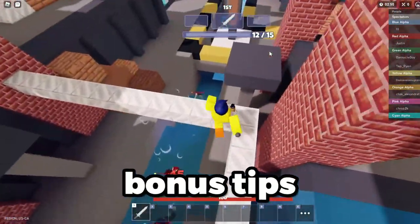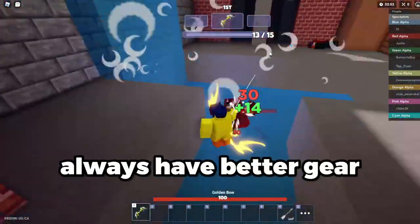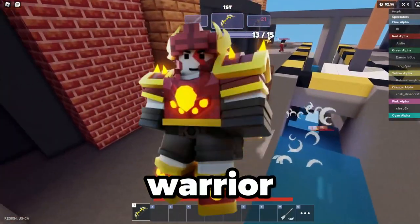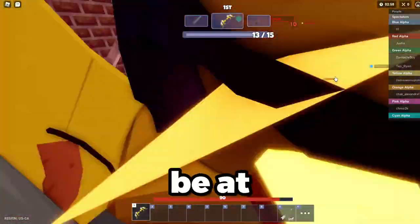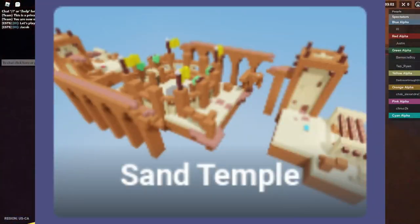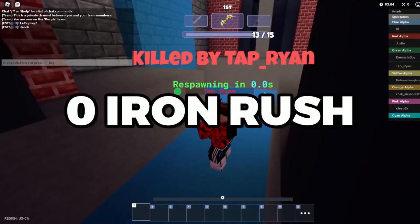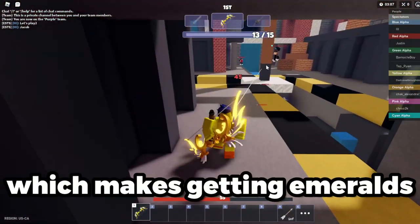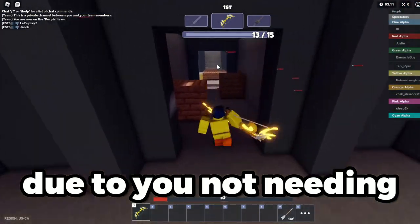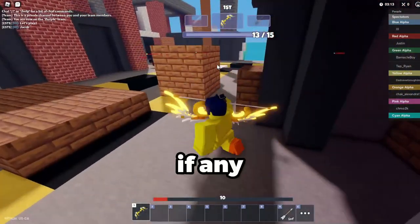Now it's time for the bonus tips. My first bonus tip is to always have that LBL, which is why it's good to have Royale, because that makes all melee be at a discount. Another bonus tip: on the maps Sand, Temple, and Glacier, you can use the Uzi kit to get zero iron loss, which makes getting emeralds and diamonds a lot quicker due to you not needing to buy as many blocks, if any.